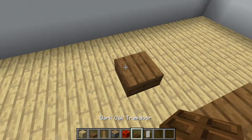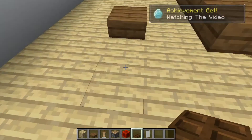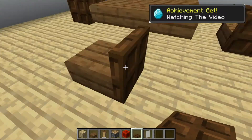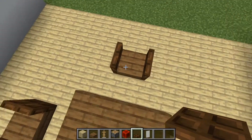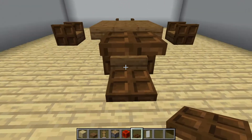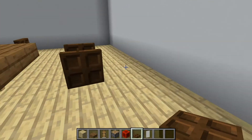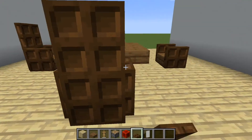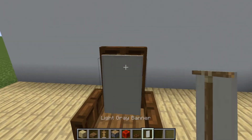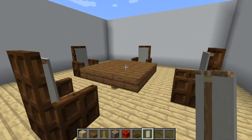Put trapdoors on all slabs and put trapdoors behind the slab so it looks like a chair. Then place banners, and your dining table is done.